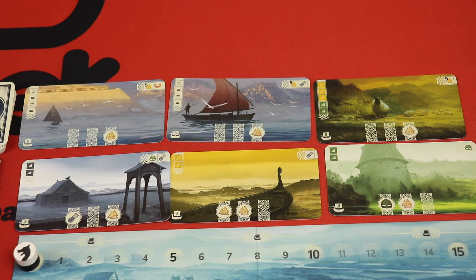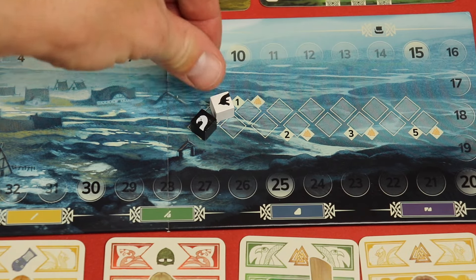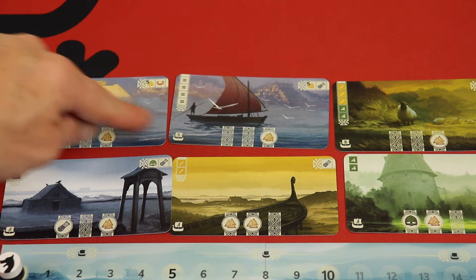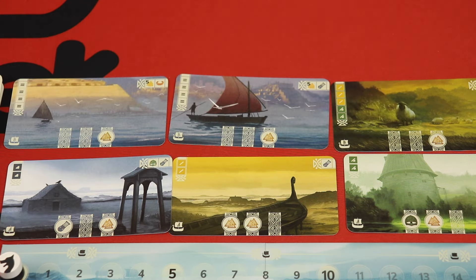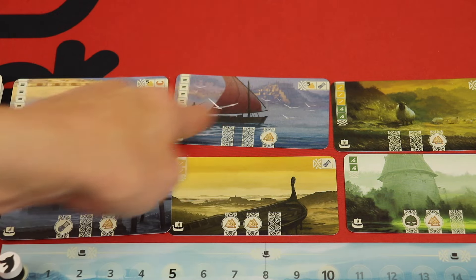The A destinations are easier to get — the costs are less. Some give you reputation, which is how you move up the reputation track on the board. Getting up to higher numbers means you'll earn a certain number of points at the beginning of every turn, which can be very powerful. The B destinations require things like three yellows and two greens, or four of the same. They give you five points, five points, nine points — big scoring opportunities. So the A destinations help with goods and some engine building, while the B destinations give you the really big points.